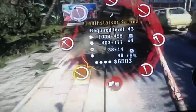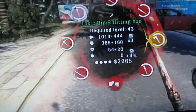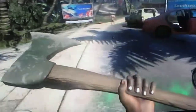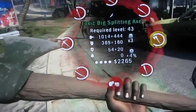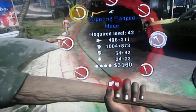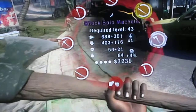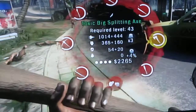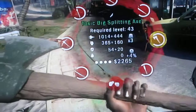The next weapon we've got to test is the Toxic Big Splitting Axe. This looks like a reasonably good weapon. Look at the damage: the Mace is 496, the Shock Bowler was 688, and this one is 1014. This is in contest with the katana — it's actually beating it.